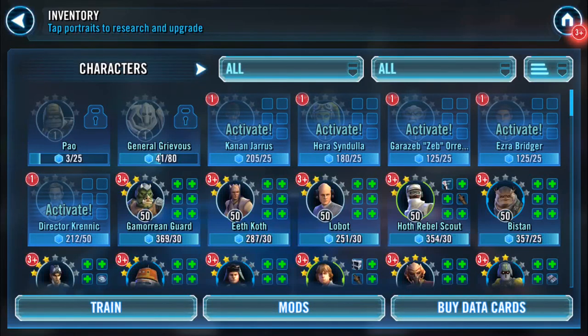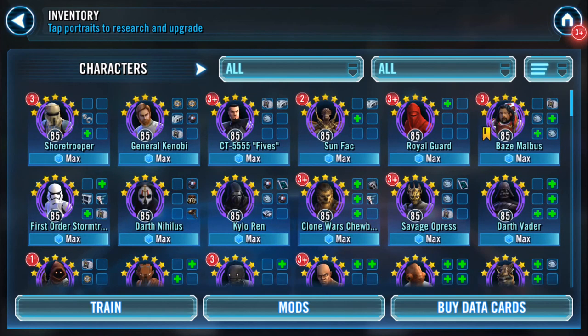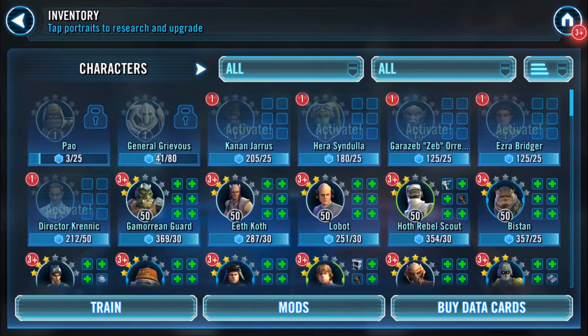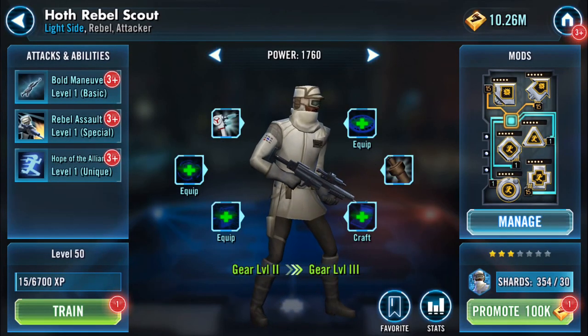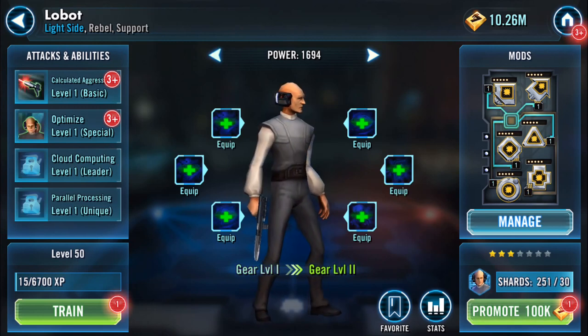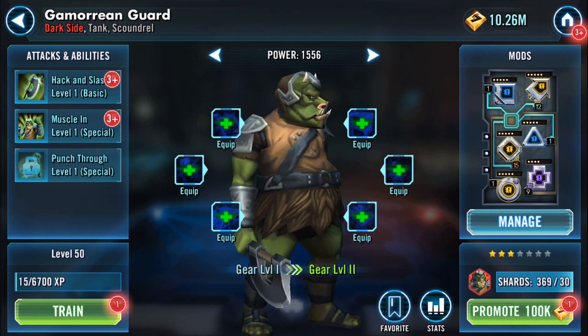Good morning. If I do a flip, that's the top and that's the bottom of my inventory. As you can see, there are a couple of activates, and you'll probably have already noticed that the lowest level of any of my toons is 50 — just to show you the mod repositories. I have a lot of mods.